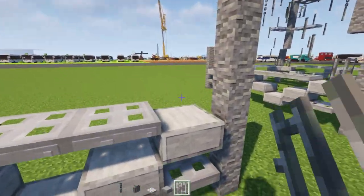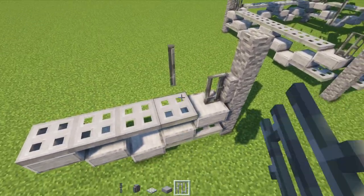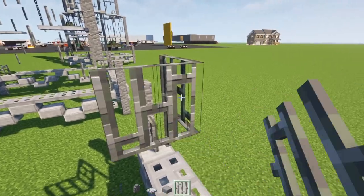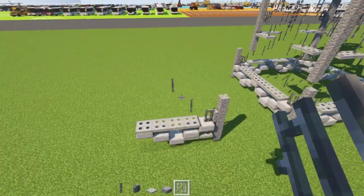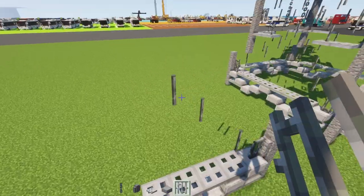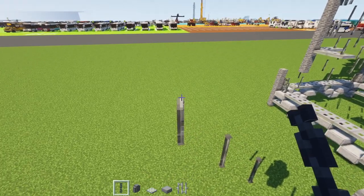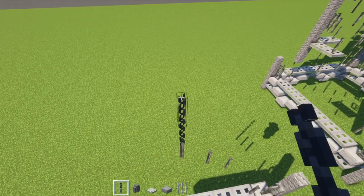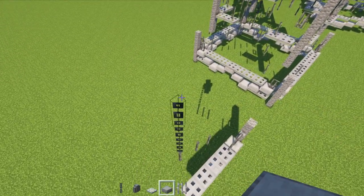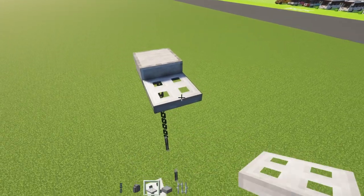Next add in an iron bar to the side of this wall and another one diagonally up, then another one diagonally up but also on the inside, then another one diagonally up and a third one diagonally up from this. On top add in chain blocks so it's three blocks tall, then add in a smooth stone slab on top.